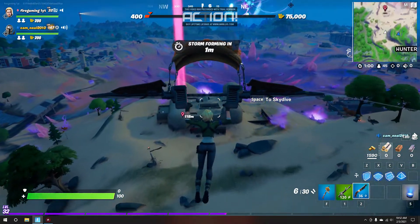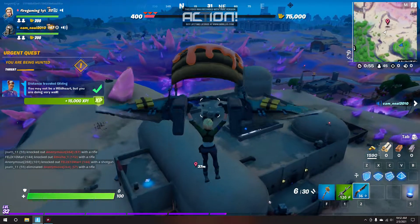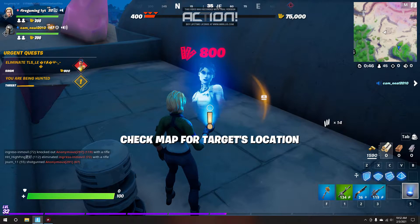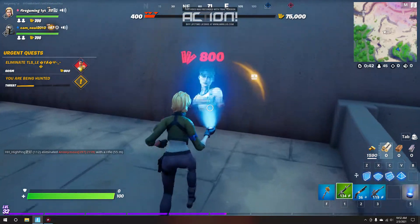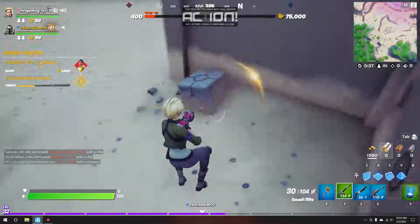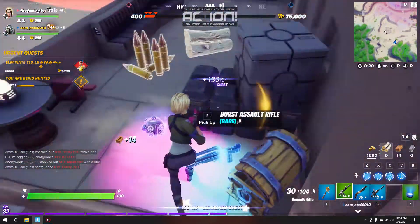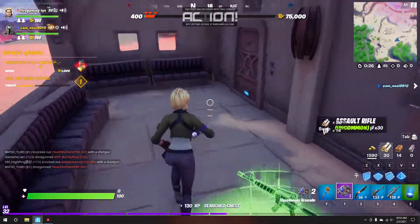My teammate got a Harley Quinn skin and she landed at Lazy Lake. Do I not have auto open doors on? Slurpy Swamp — why do they have to spawn so far away? I know they're chickens and everything but that was awesome. I know people are gonna be hating — Mando is overpowered.